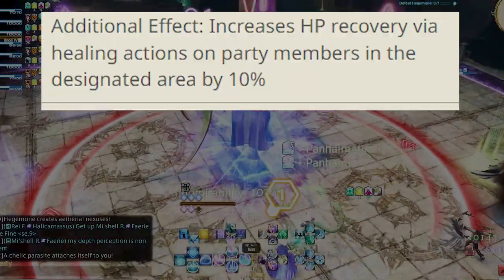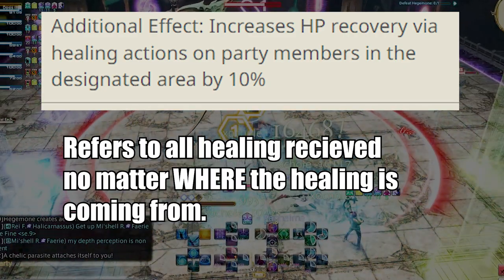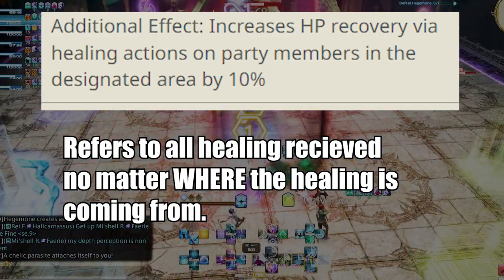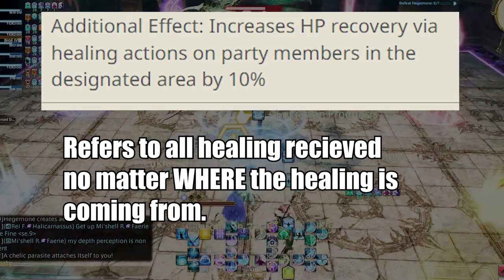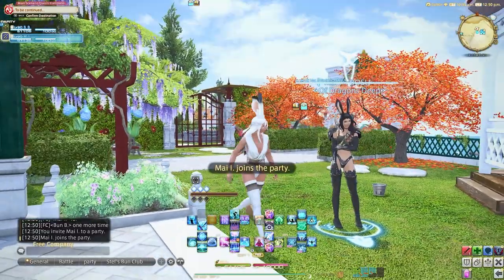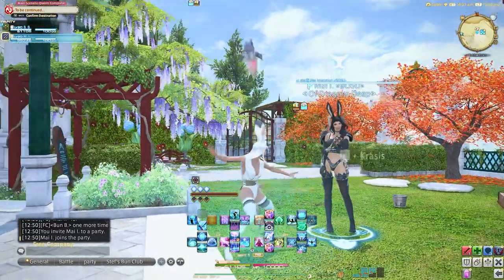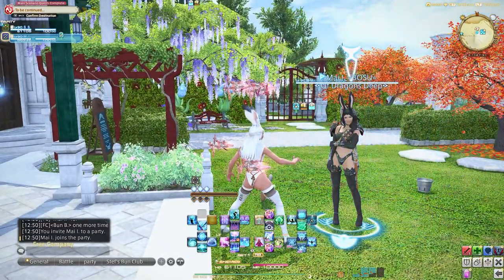Healing action buffs are explained by 'HP recovery by healing actions,' meaning anything that causes healing no matter where the healing is coming from. So if a Gunbreaker has an HP recovery by healing actions buff — let's say through Sage's Krasis ability — and uses Aurora, which is the Gunbreaker's own self-heal ability, you will see an increase in your Aurora healing.